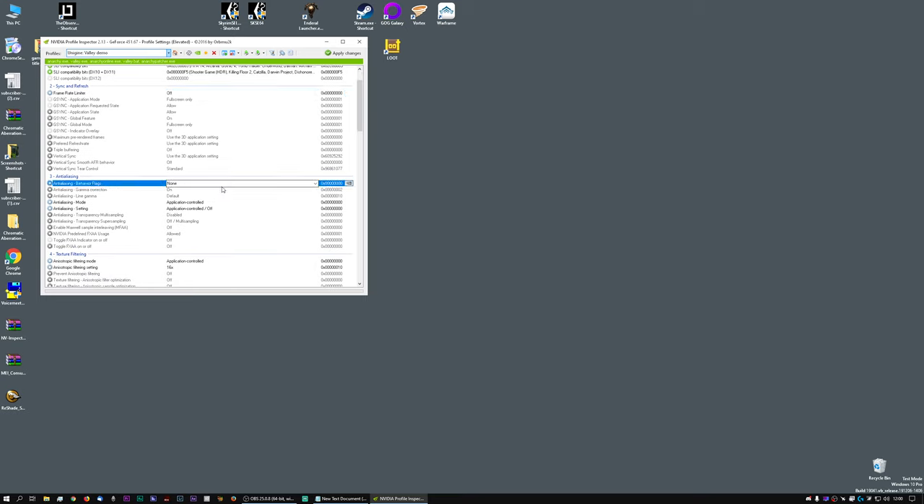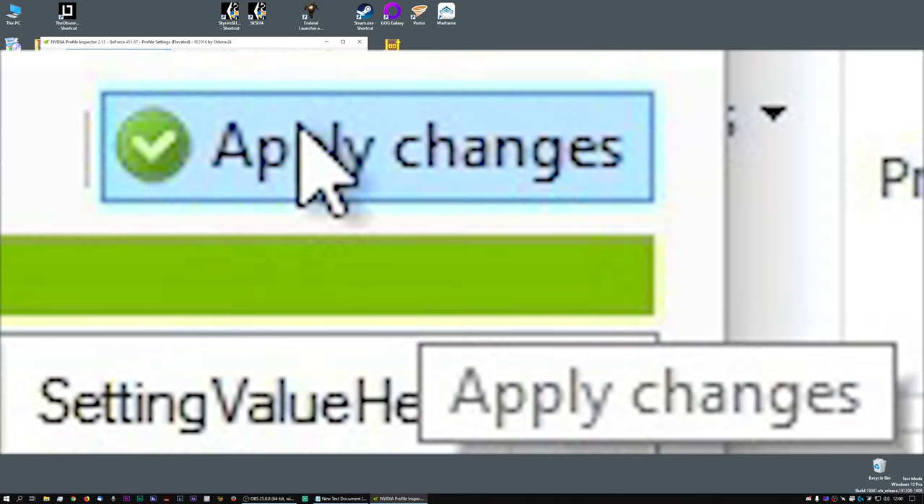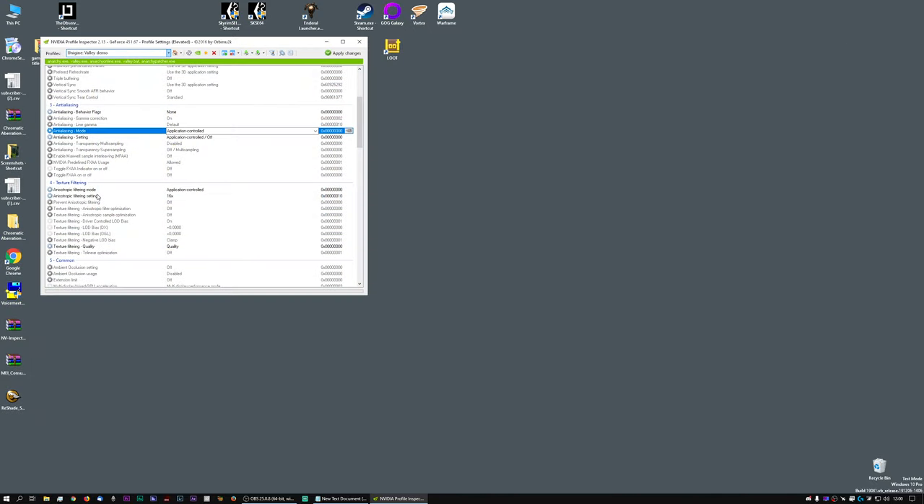Frame Limiter is the first change — click it all the way up to Off. You can ignore the G-Sync options. Anti-Aliasing Behavior Flags we're going to turn to Off/None. Anti-Aliasing Mode — make sure this isn't set to Override, Enhance, or anything else; simply Application Controlled. Each time we make a change, remember to click Apply Changes. Further down, Anisotropic Filtering Mode — set to Application Controlled. Filtering Setting — give it the maximum of 16x, which is the maximum the game engine will natively do. Make sure these options are all clicked off to stop that being enabled.